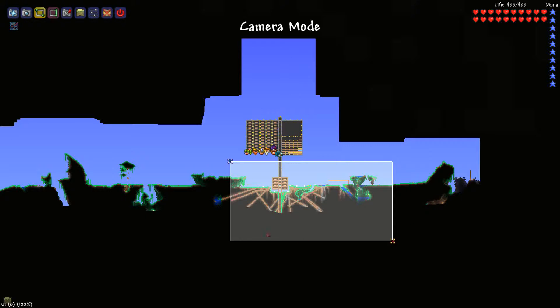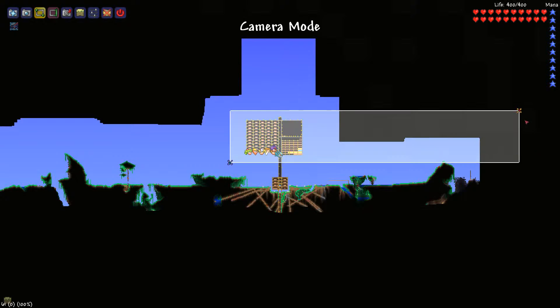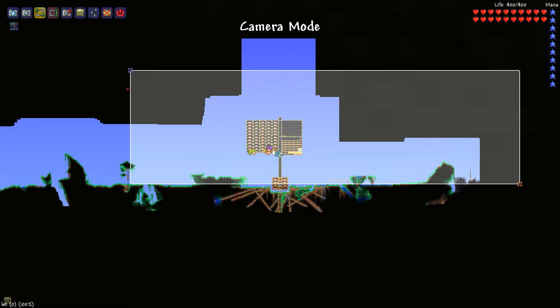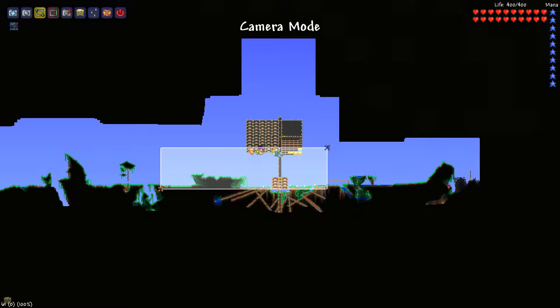I basically walled that off with glass. Make sure I delete the dirt in the middle here and just future-proof it for hard mode. I don't want the corruption to spread too fast. I wasn't going to stress out too much about it, but the corruption is right over there. Is right-click how I do that? I can click there and then... okay, so if I do there...